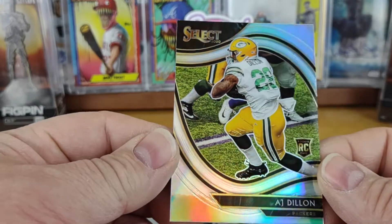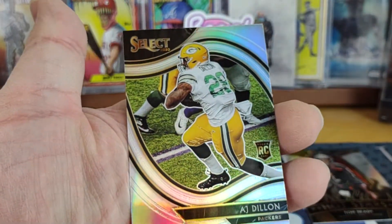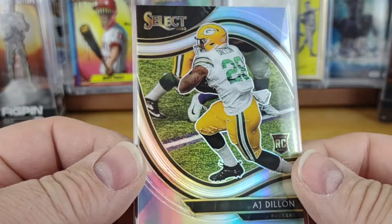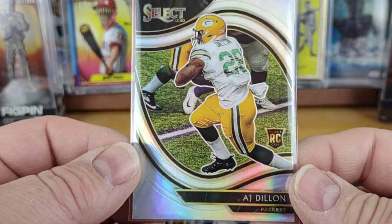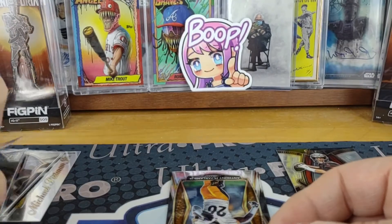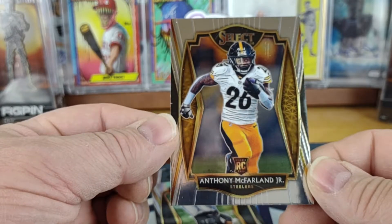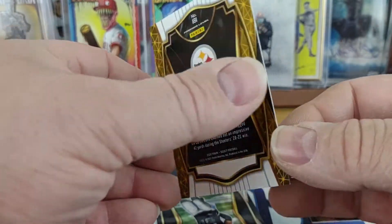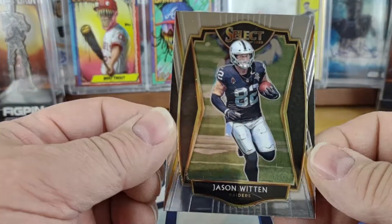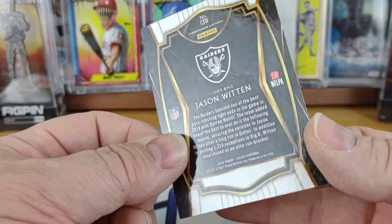Oh no, it is a silver — AJ Dillon, and it is field level. That's a nice shot of him too; it really pops right off the card there. Then our last two: an Anthony McFarlane Jr. at premier level, and our last card is a Jason Witten for the Raiders, also premier level.